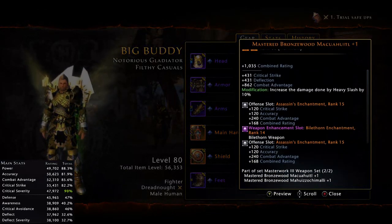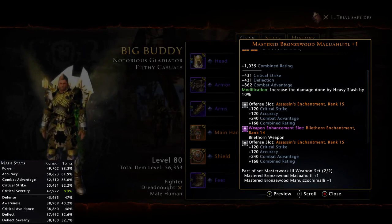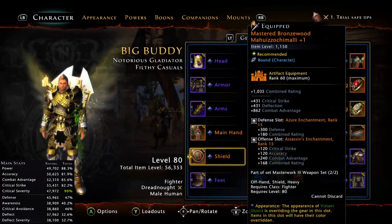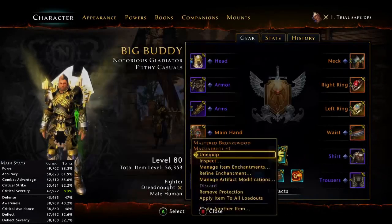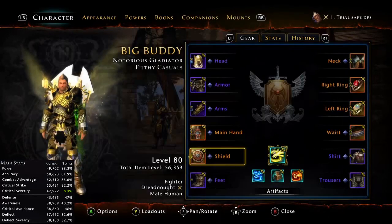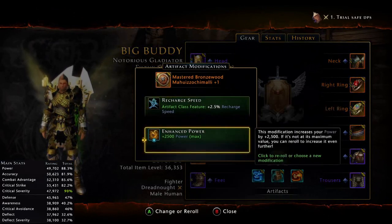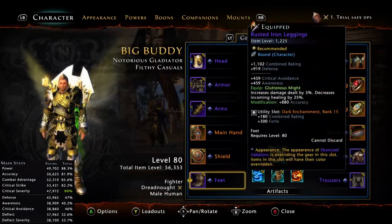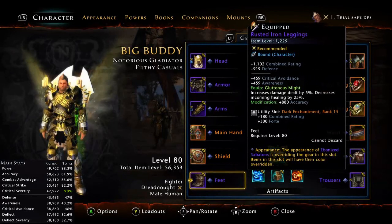For the weapon enchant I use Biotorn, which is just the best for single target. In offensive slots I use Assassin in every slot except one where I use Tenebrous, because Tenebrous is pretty strong. For the offhand I use the same Mastercraft weapon. Defense slot uses Azure or Tactical — your choice. For modifications I play with AV Slash modification, and for the offhand I play with the power modification — max power.